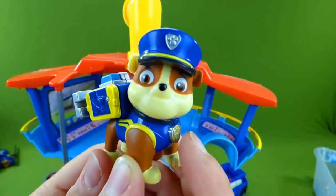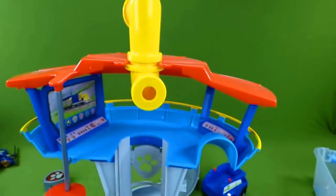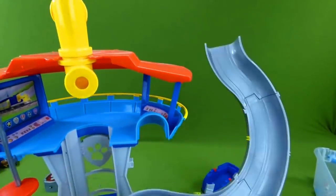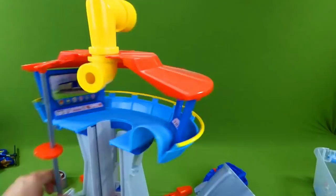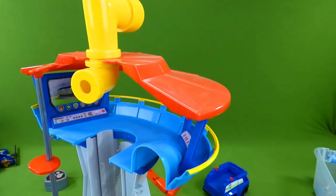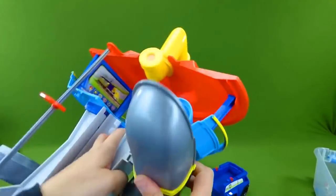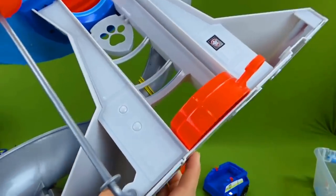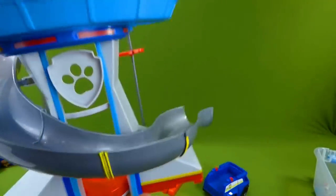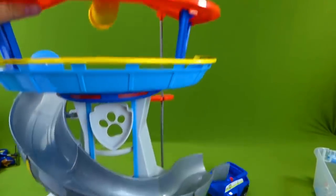One more time. Rubble on the double! Ta-da! Alright, what else do we need to do? We need to put on the slide so the pups can slide down into their vehicles. To attach the slide, we need to push this in right here, like that, and come around over here and snap it down here. Like that. Oh wow, that's so cool. I can't wait for the pups to go down it.